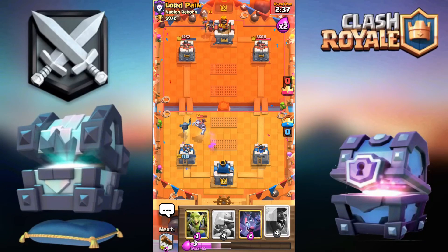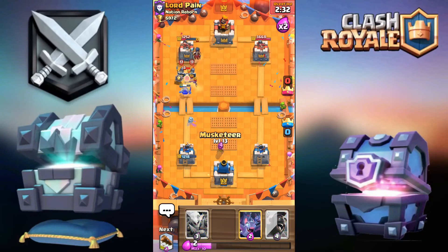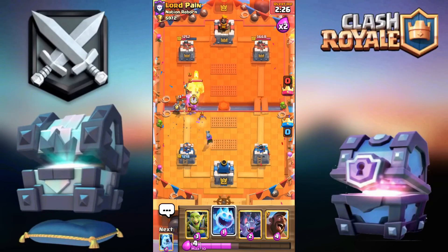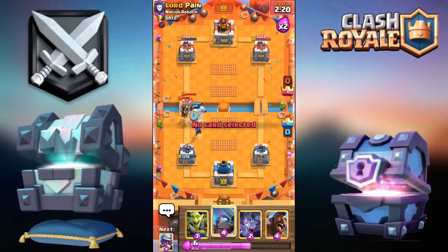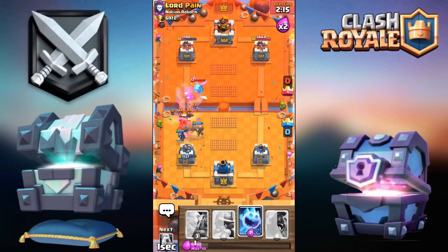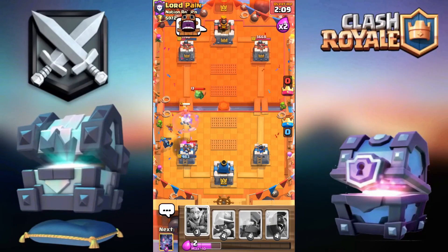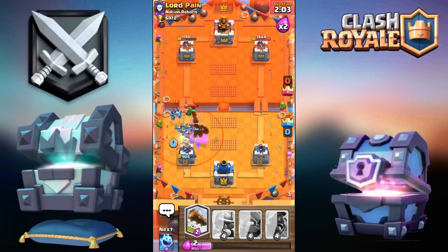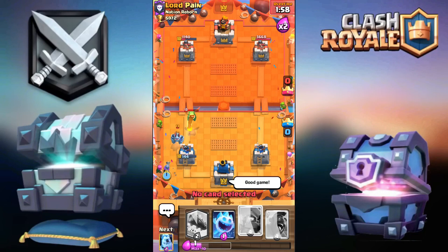Oh no — I'm really starting to choke this now. I am choking this. Log, ice spirit, mini pekka bats, then log again, ice spirit as well. Good game — unfortunately I choked this battle so hard.